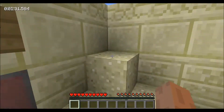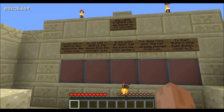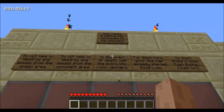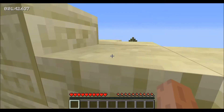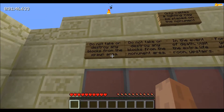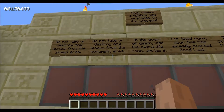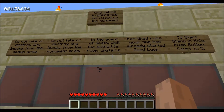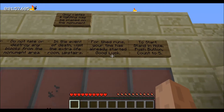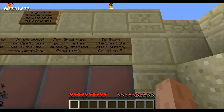Here are the rules. There's a giant pyramid — well, a monument — over there. Only cables and lighting may be placed on the monument. Do not take or destroy any blocks from the spawn area or the monument area. In the event of death, visit the extra life room upstairs. For time runs, your time has already started. Stand in hole, push button, count to five.